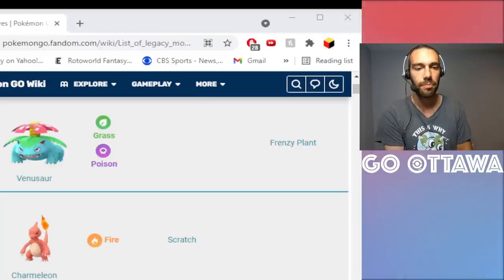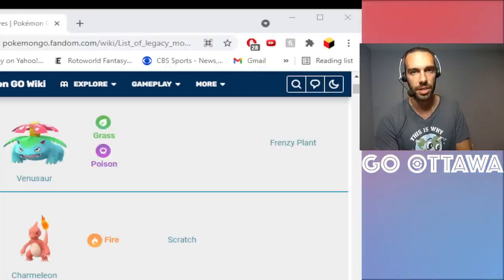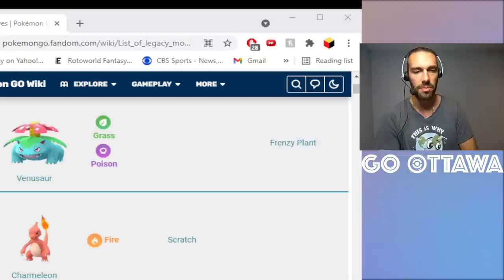Venusaur is the perfect starter example: if you're running Venusaur, you need Frenzy Plant 100%. My general assumption though is — do not spend your Elite TMs on Community Day moves, because there are always events. The event may be a year down the road, but there's always something, like the December event where you get the last two years' Community Day moves, or the Kanto event where you can get these moves again. So you've had multiple chances to get Frenzy Plant on Venusaur.